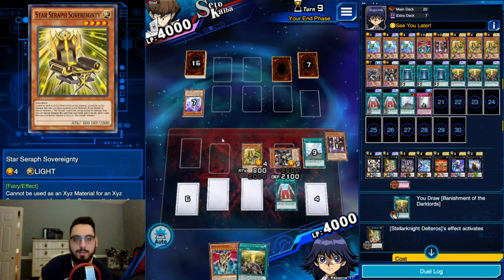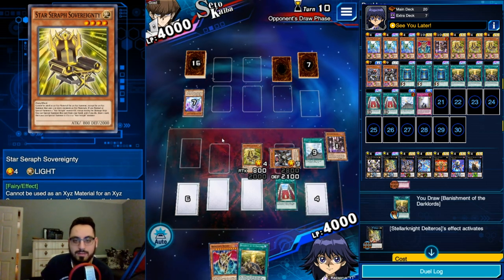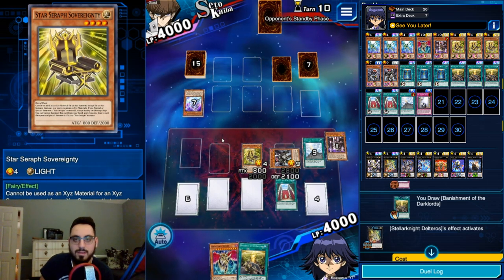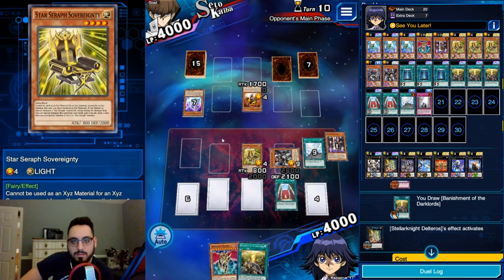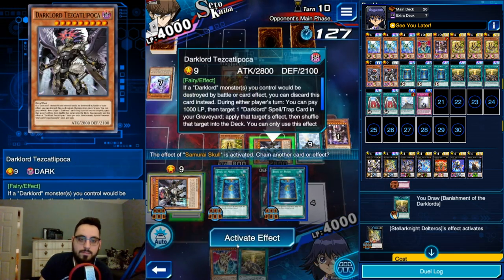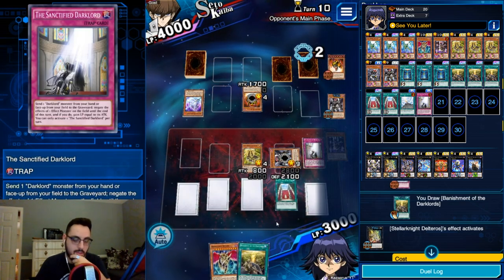A little battle sound - weak attack monsters make a little pew sound, kind of funny. He draws Return - it has to be specifically Samurai Skull. Actually it doesn't matter because I can chain Tezcat to negate it. This should be over.